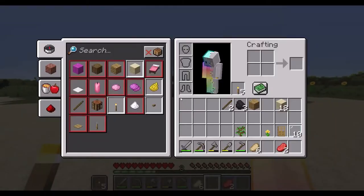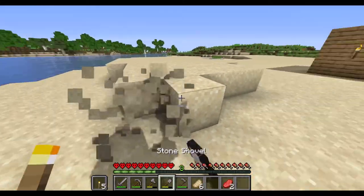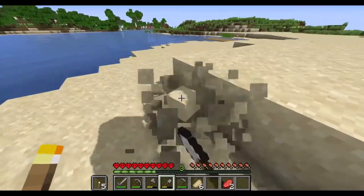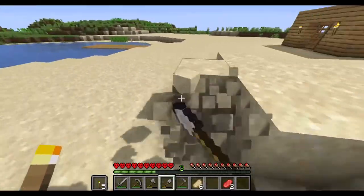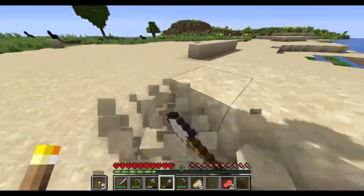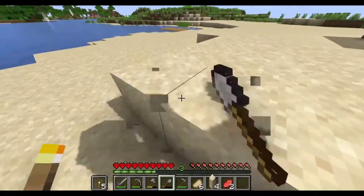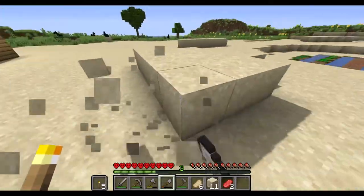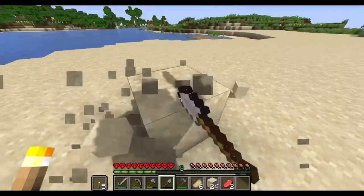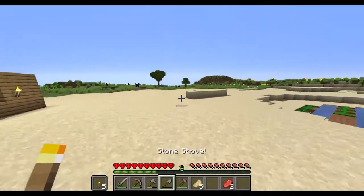So we've got a farm going, and now I do want to get some animals going. While we wait for the wheat to grow, I want to get cows and sheep. I don't want to use gates — I actually want to use carpet on the fences so I can just hop over, because I don't want to risk the mobs getting out. My brother told me to put carpet over the gates a couple years ago and it worked like a charm.